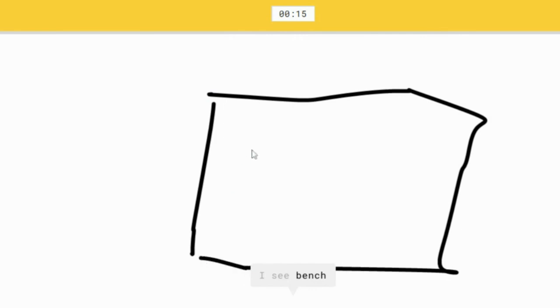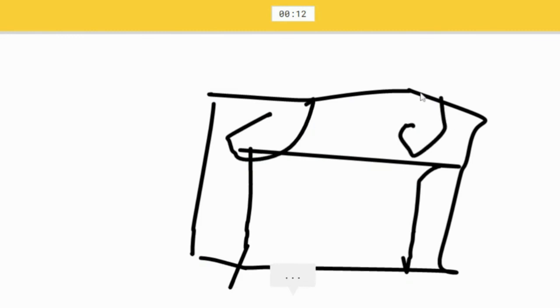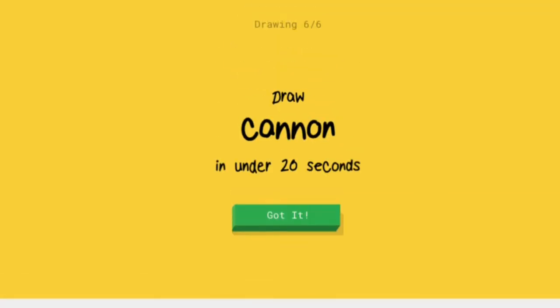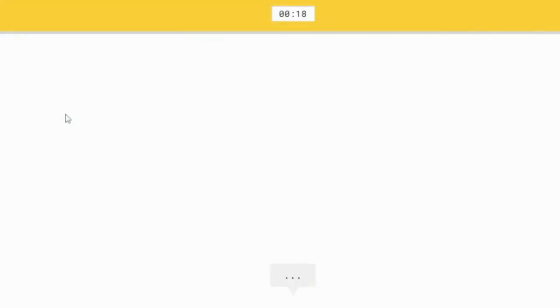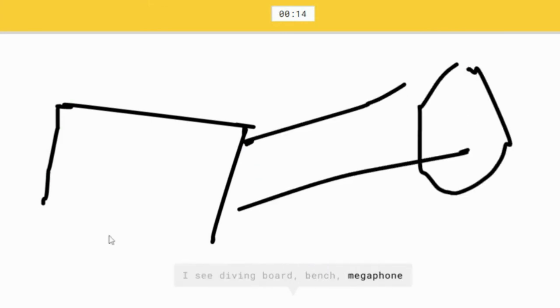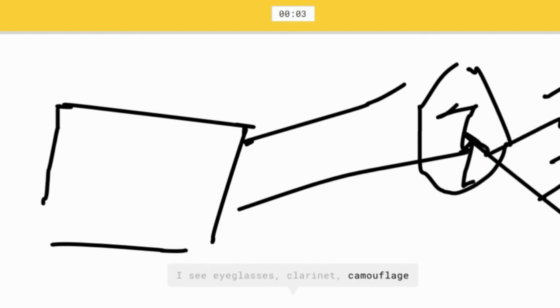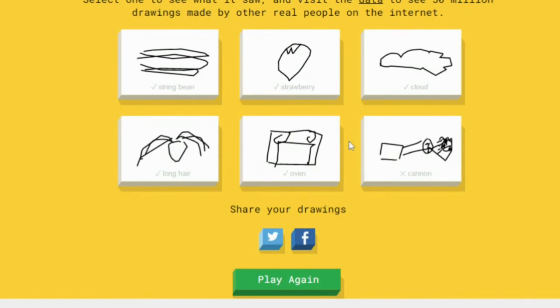Oven — this is quite hard. Pillow — it looks like a guy with two eyes and one mouth shouting. Oh my god! Why can't I — this is literally a cannon, oh my god!